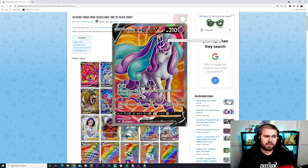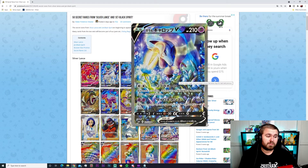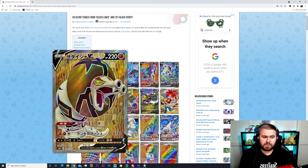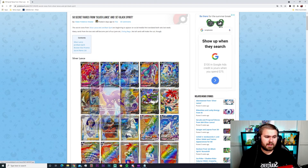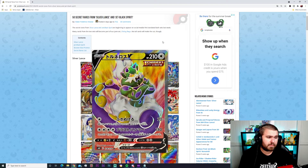We've got the Galarian Rapidash — two energies for its first move and 60 plus damage for two Psychic energies on its second. Then there's the Eternal Light card which really nice looking with all the flare effects and colors. Moving on we have the Sander Condor at 220 HP Fighting, 140 damage for three energies. Then the Blacephalon, Dark type, three energies for 110 with an ability as well.